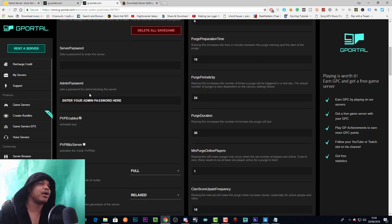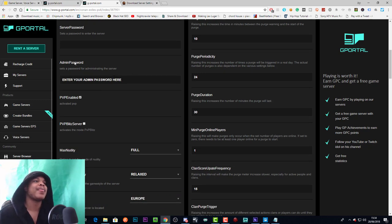Server password: if you put a password here your server will become password protected and players will need to enter it to log on. Admin password: this is the password you'll need to enter to have access to admin commands — if you haven't watched my how-to-set-yourself-as-admin video, go check that out.